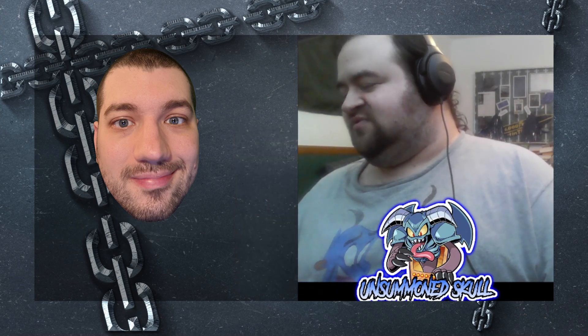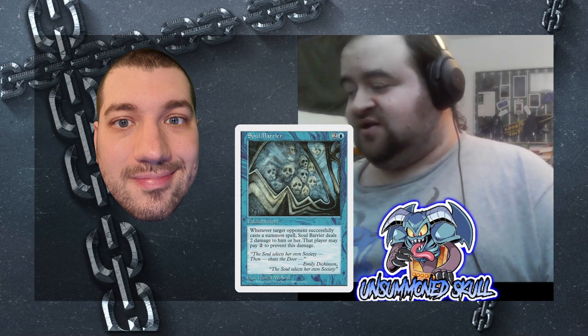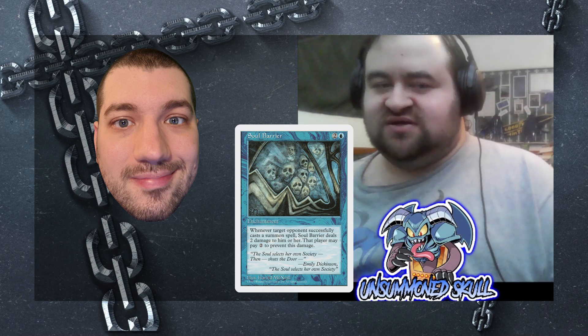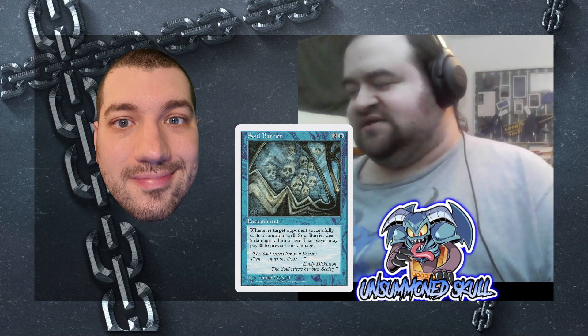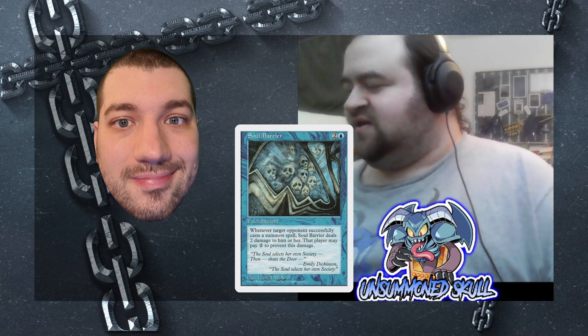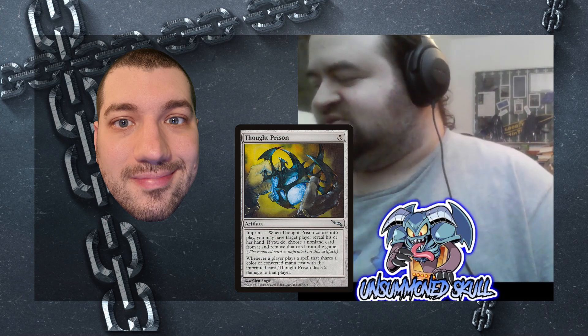Some interesting punisher effects in here. Soul Barrier deals two damage to an opponent whenever they cast a creature spell. So you unsummon their creature, they have to recast it, and they take two damage. They also take two damage any time they cast their commander. It's difficult to build a board when you're taking two damage every time you cast a creature spell.